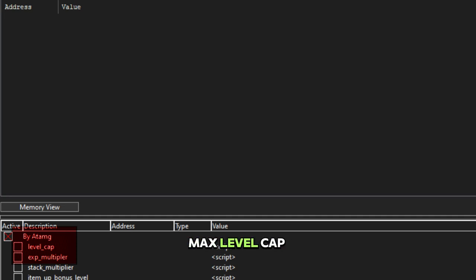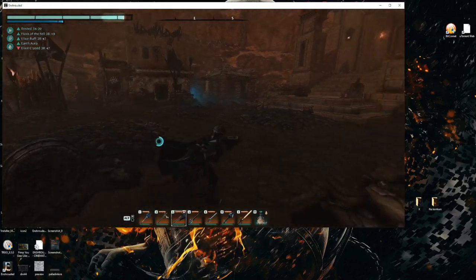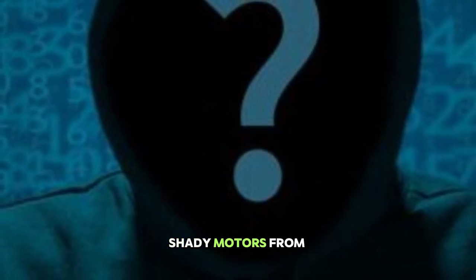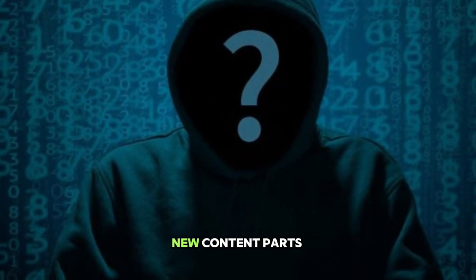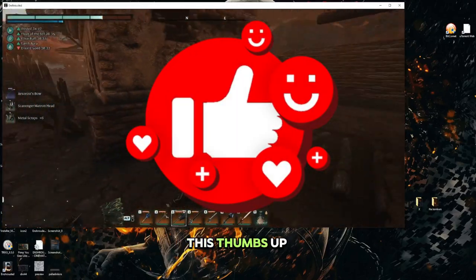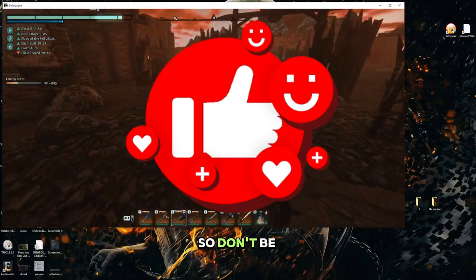In this mod, you can change the max level cap and XP multiplier. That can make leveling up in the game more fun and impactful. Set the multiplier high if you want to level up quickly, or keep it at 1 to maintain vanilla XP rate and grind to level 50 the normal way. Hopefully someday modders from Nexus will find a way to also increase monster levels before developers open new content areas and raise them naturally. If you found this helpful, please give this video a thumbs up — it really helps my work and helps YouTube show this video to more players.